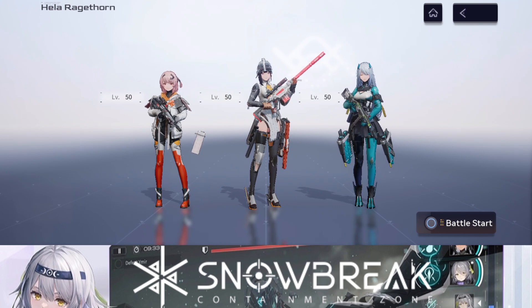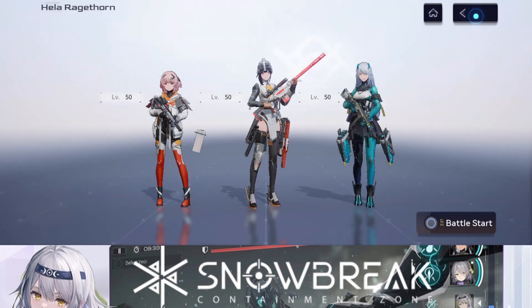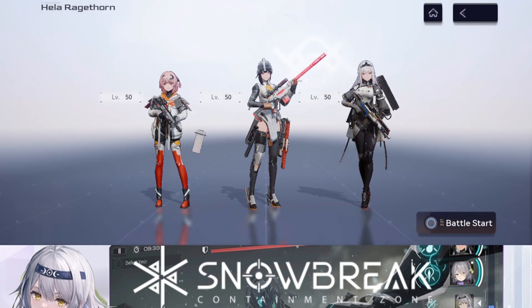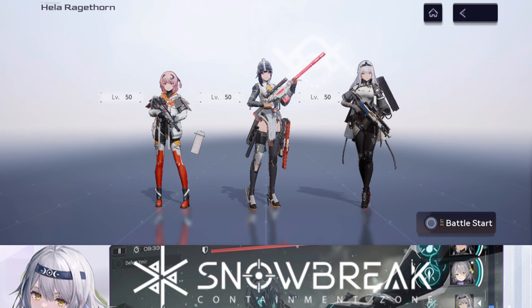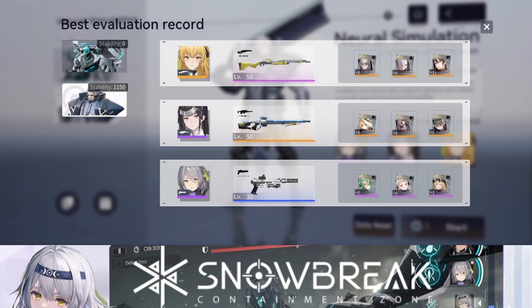If you're worried about messing up, you could take out Life and put in Sheng Shing for healing instead of freezing. That way you can use Fighter for two reasons — the support skill as well as the ultimate ability. You can switch out a couple of characters, but my main team is usually the Lightning Team.